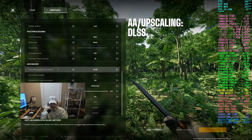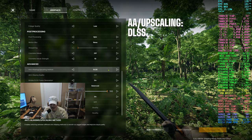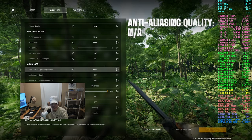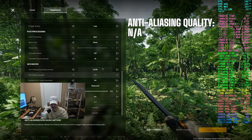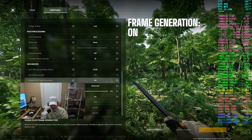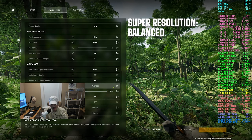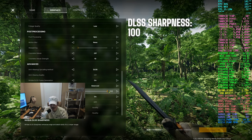For anti-aliasing upscaling method, I'm going to use DLSS since I'm on a 4090, which is an Nvidia card. You can also use FSR if you're on an AMD card. For anti-aliasing quality, I can't change this because I'm using DLSS — that's handled by the upscaler. Frame generation I will leave on. For super resolution, I'm going to leave it on balanced. And for DLSS sharpness, I'm going to kick it up all the way to the max 100.